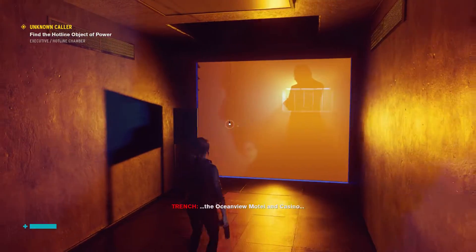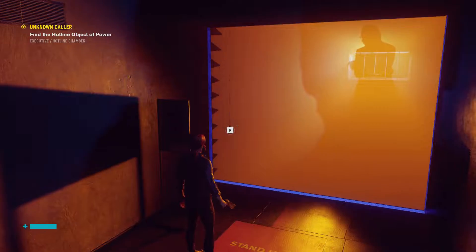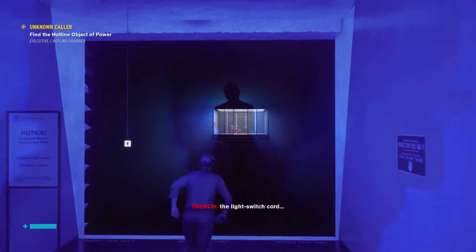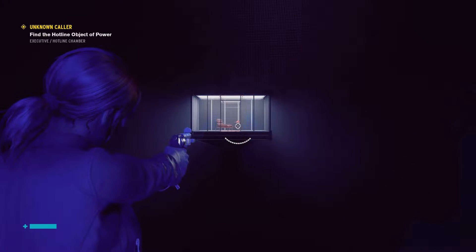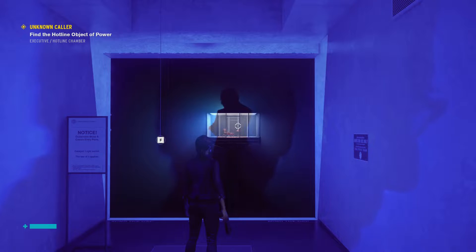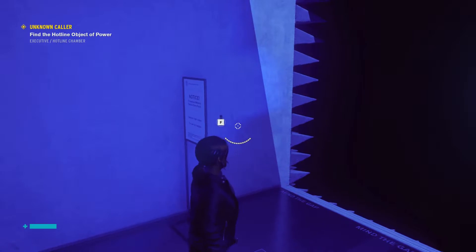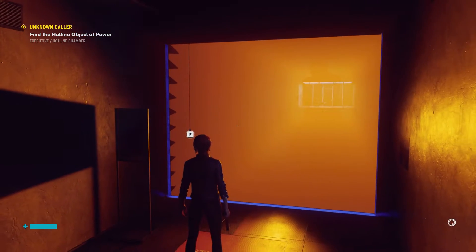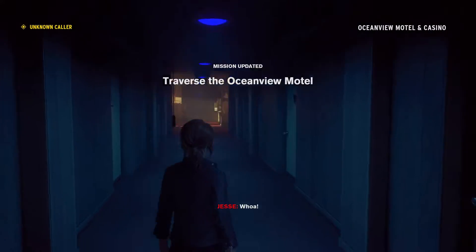The Ocean View Motel and Casino — this is perfect, green logic. Oh yeah, there's a telephone! Remember in episode one we saw this scene — black pyramid. Okay, maybe step into it... wait, what the hell?